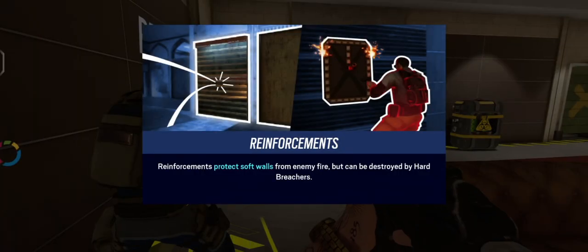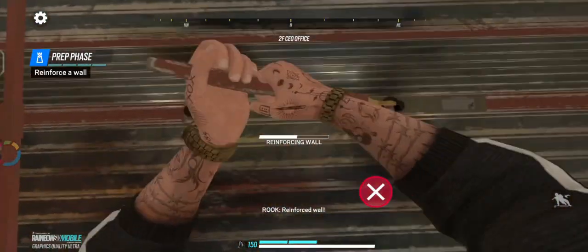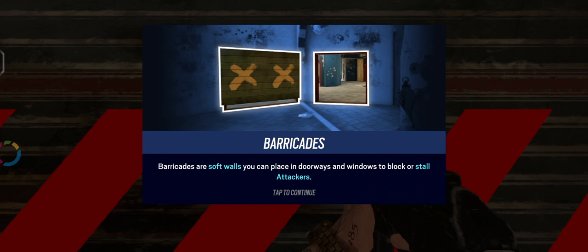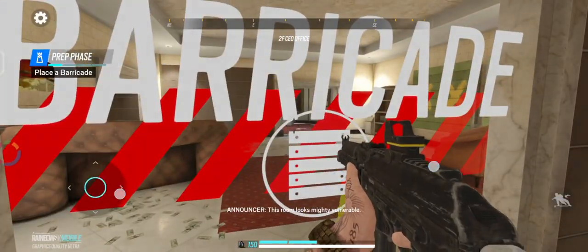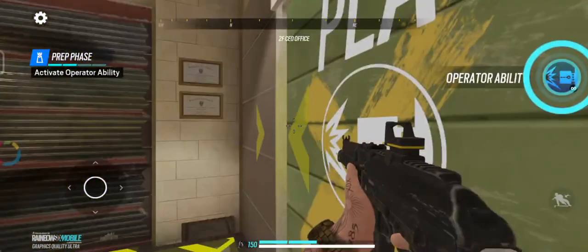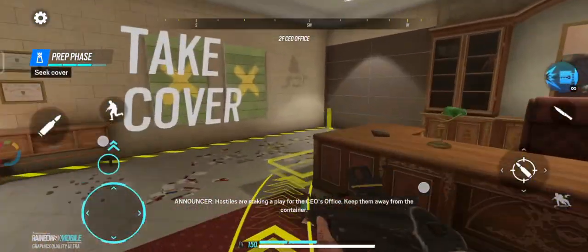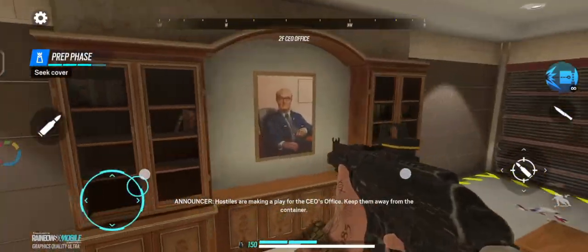We can't let that happen. Reinforce that wall! This room looks mighty vulnerable — place a trap by a doorway and a window for good measure. Ambush is set, stay clear. Hostiles are making a play for the CEO's office — keep them away from the container.